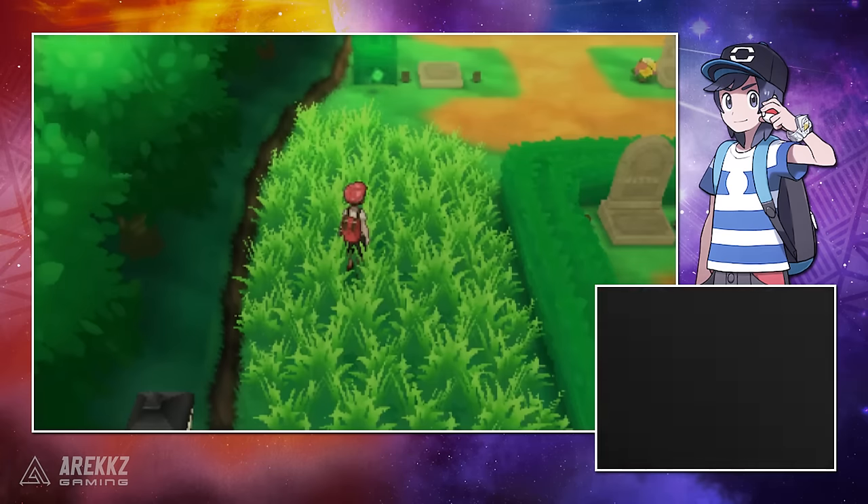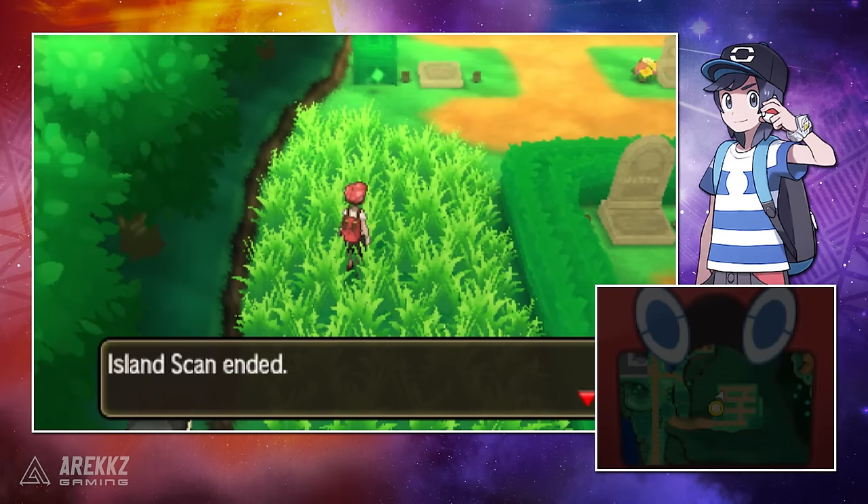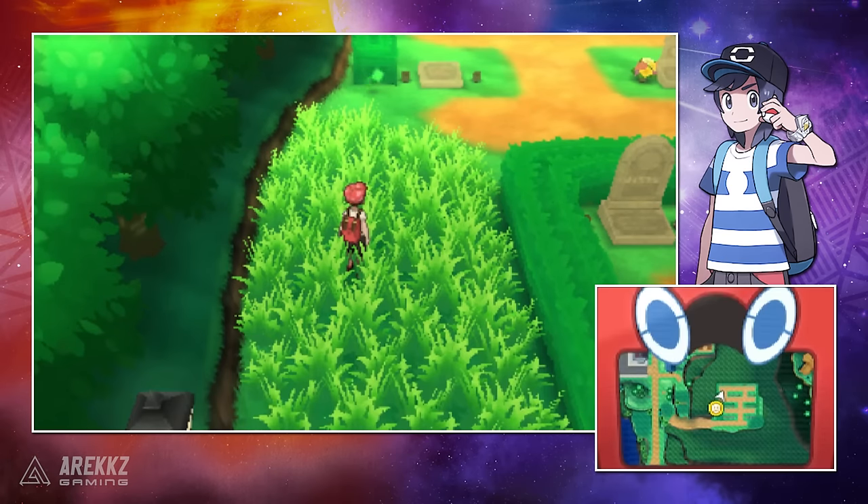Simple as that. That is your tip — that is how you can find rare Pokemon that do not normally spawn in the Alola region using QR codes. Hopefully you found this helpful.